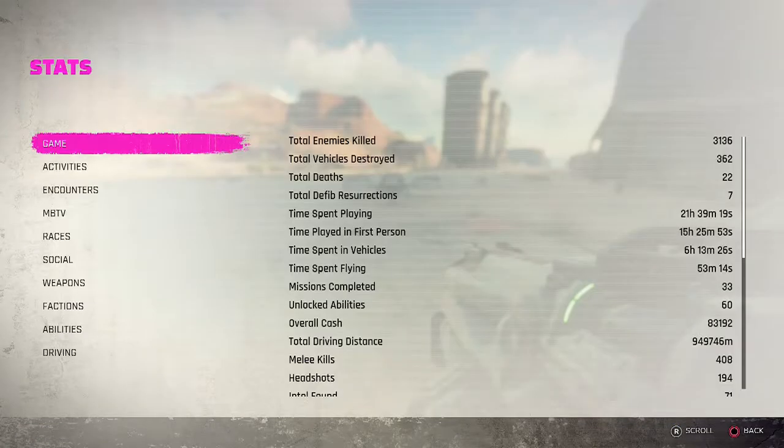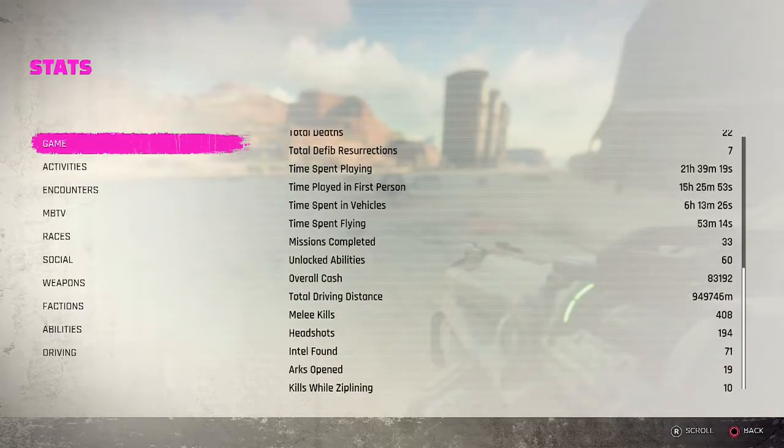You can check how many enemies you've killed whilst ziplining by going into your statistics tab on your pause menu.